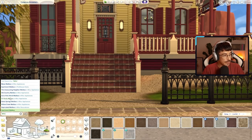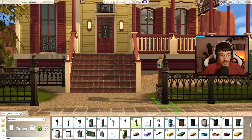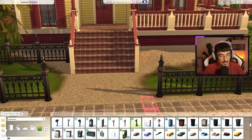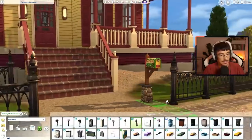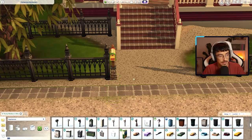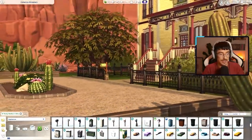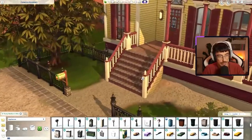We need a fun mailbox now. Can we go for one of the Seasons ones? Maybe in like a nice pop of color. A little pop of color here, my loves. Oh, that's nice — yeah, I like that. We're going to go for this one. Yeah, that's cute — it's kind of popping all the colors off as well.